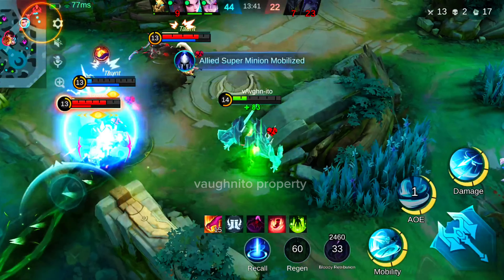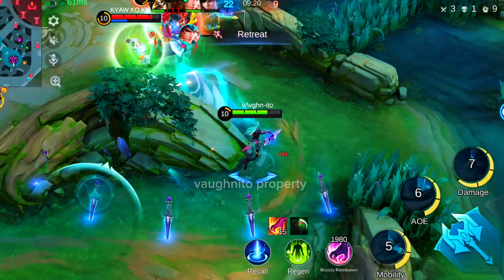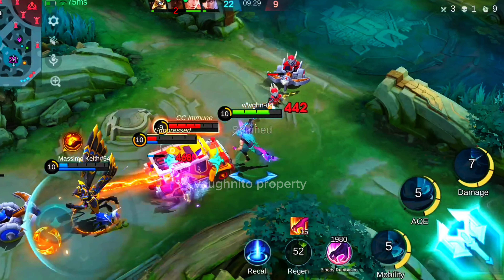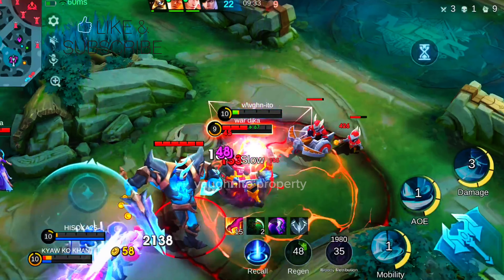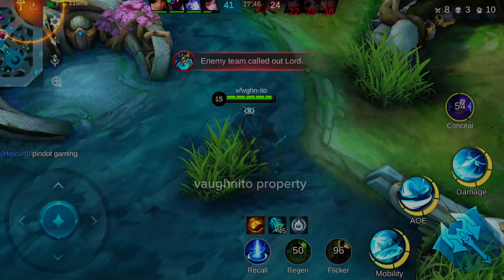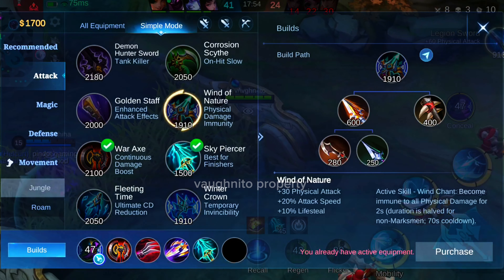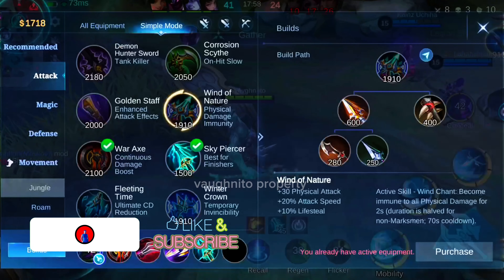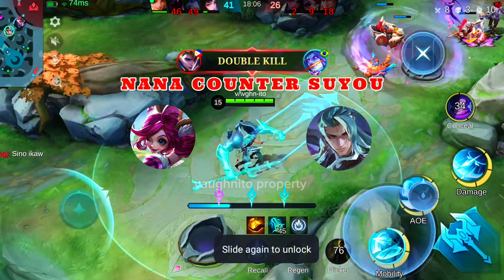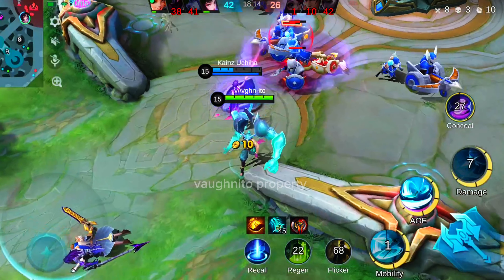Chang'e's ultimate, Meteor Shower, is highly effective against Suyo due to its continuous damage over a large area. Even if Suyo uses his mobility skills like Blade Surge to blink or dash around, the meteors will cover a broad area, making it difficult for him to avoid taking damage. The ultimate also grants Chang'e a speed boost, helping her kite and reposition, which is crucial against Suyo's aggression. Chang'e's Troublemaker passive, combined with Star Moon Shockwave, can significantly slow down Suyo, stacking up to a 20% movement speed reduction, making it harder for Suyo to chase or escape. In summary, Chang'e's Crescent Moon shields her from Suyo's burst, while Meteor Shower and her slowing abilities disrupt his mobility and chip away at his health, making her a strong counter to Suyo.